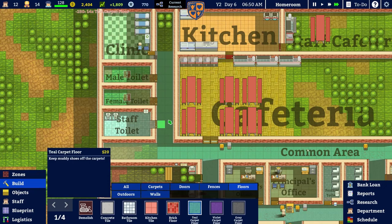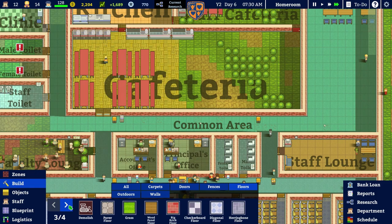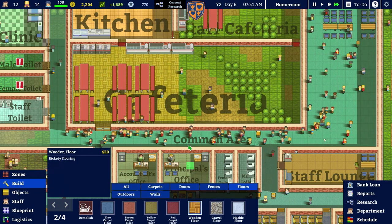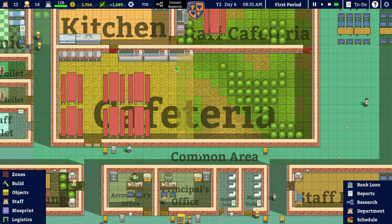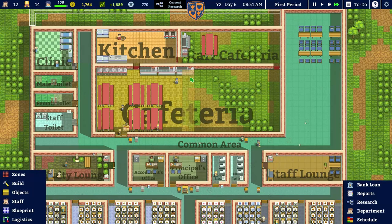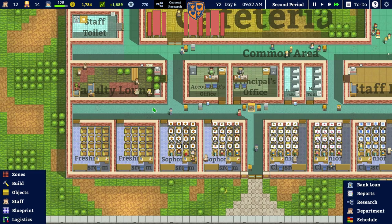Teal carpet just there — 280. Teal carpet there — 200. Beautiful! Look it's all carpeted. Then we want to go to floors and get ourselves the wooden floor — just boringly named wooden floor. We want to put that there so it covers the edge of this little food counter, which means the students aren't walking on dirt there either. So students' hygiene should be pretty good. It's a proper common area now — hurrah! It's all good. We've got a cleaner cleaning up.